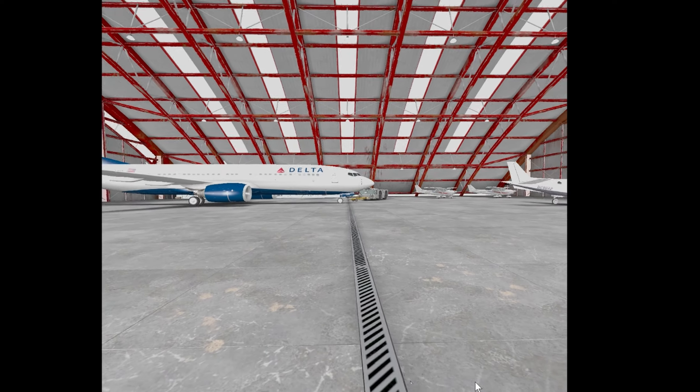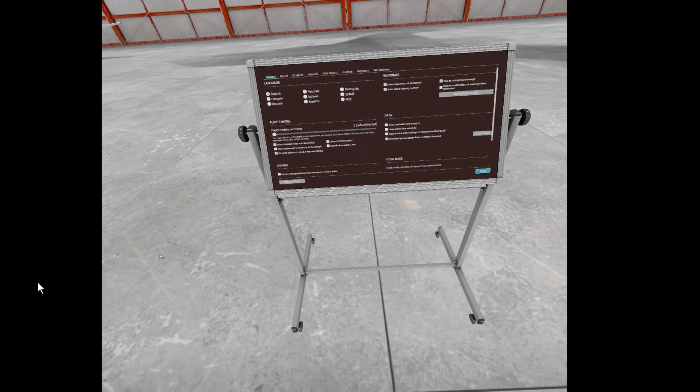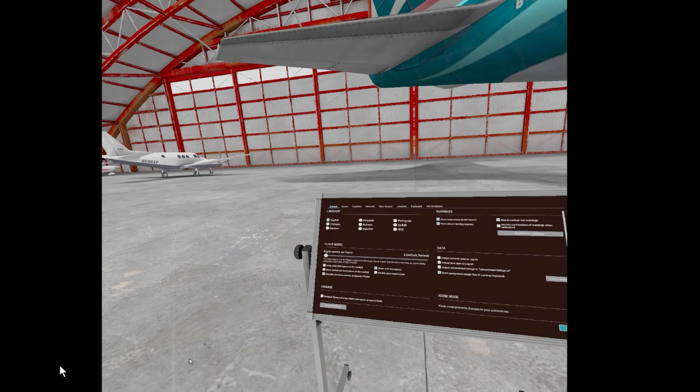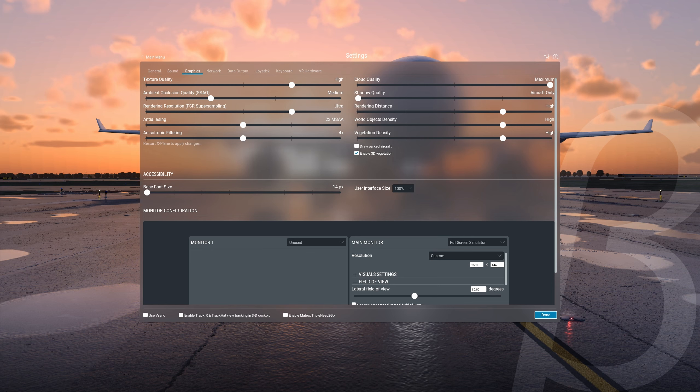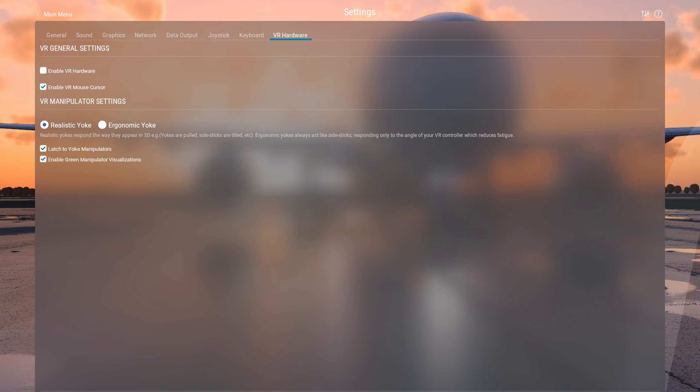I've enabled VR and we're back in the X-Plane Hangar with the menu board in front of us. There's a bit of a lighting and shading issue going on here. We can take a quick look at the settings — I haven't gone for anything dramatic; these are medium to high settings. I've got a 10900K and a 3090 RTX graphics card, and everything else is at default. For VR, I've enabled both my controllers and the VR mouse.